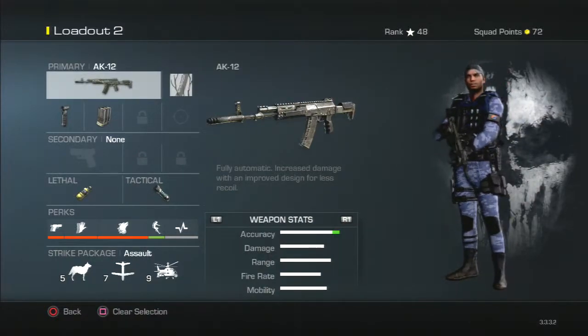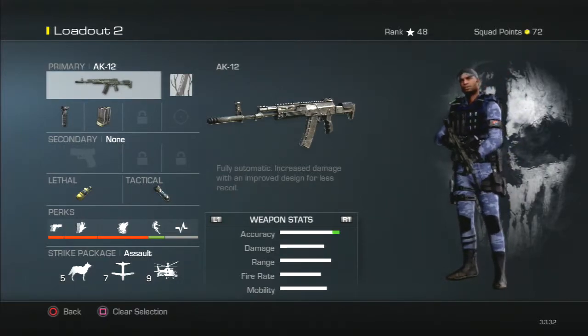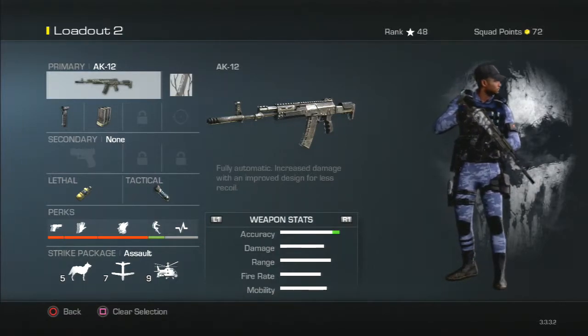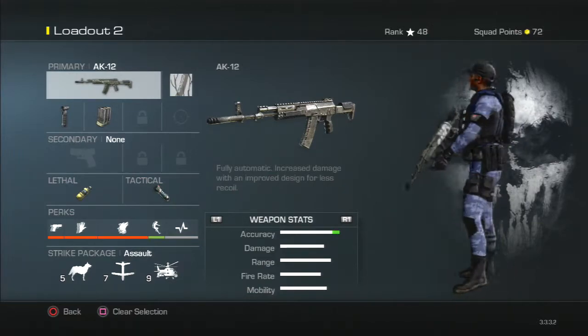What's going on guys, welcome to Ultimate Gaming HD and welcome to the Call of Duty Ghosts best class setup episode one. Today I've got the AK-12 — this is my most used gun so far.